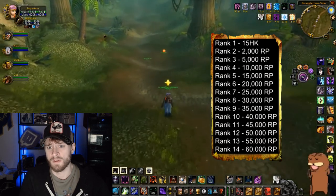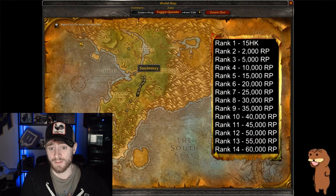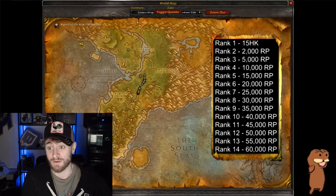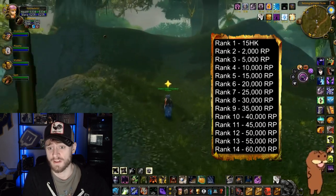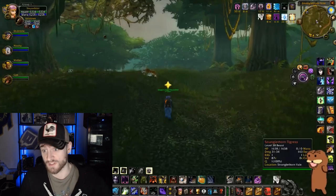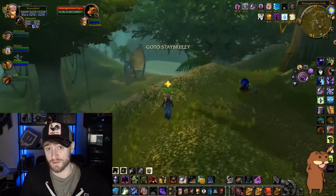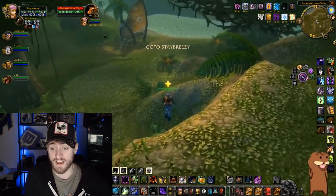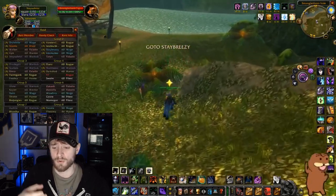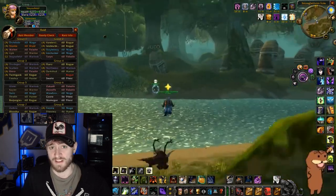Your RP slowly builds on itself each week, with rank 14 requiring 60,000 RP, and with each weekly reset you lose 20% of your current RP. So you can easily see how the difficulty of this grind increases very quickly. For example, if you currently have 10,000 RP and you lose 20%, you lose only 2,000 RP. But if you have 50,000 RP — getting close to rank 14 — you'd lose 10,000 RP on reset day. So you have to grind more and more each week to overcome that 20% decay every week.